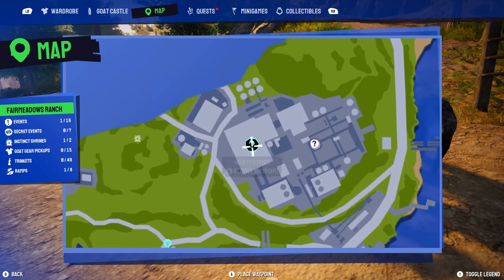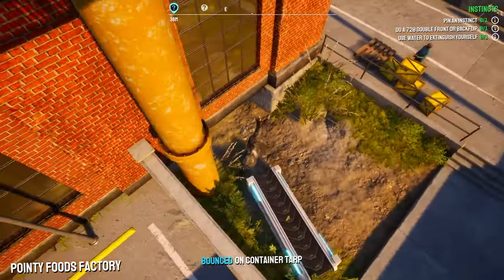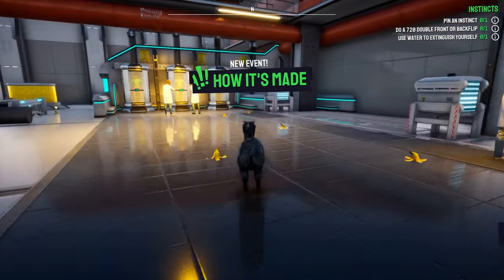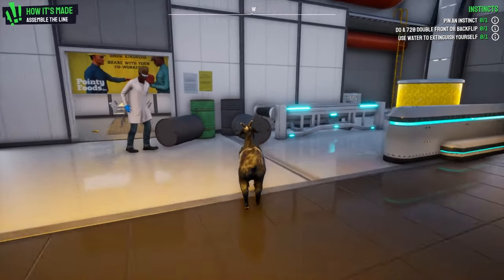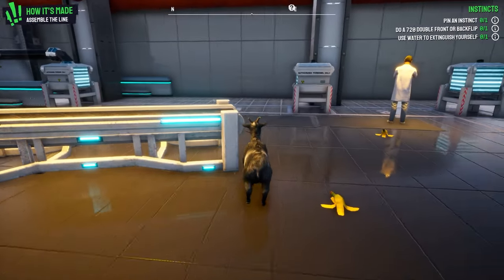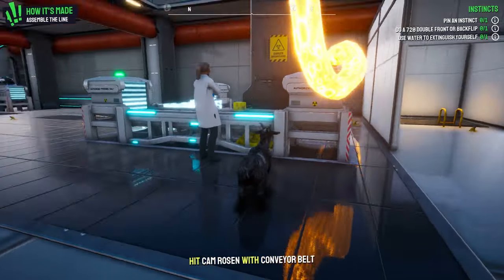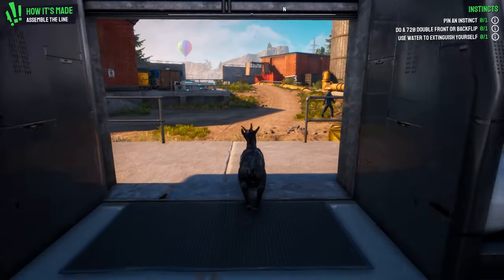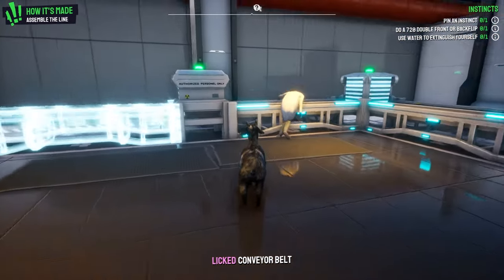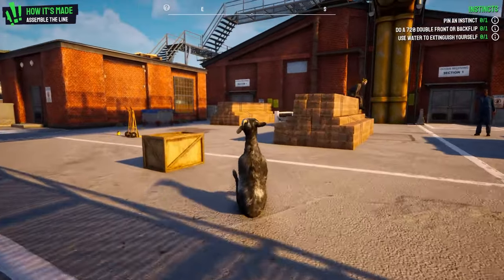Second one — 'How It's Made' — you want to head over here. This one takes a little bit more effort. Go ahead and get inside the factory. You will need to drag the conveyors over to where they are missing. There are four of these in total: one in the room when you first come in, another one on the corner outside, and one sitting in the middle of the room — I'm guessing another one spawns in this room somewhere.